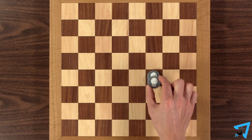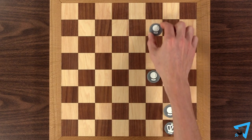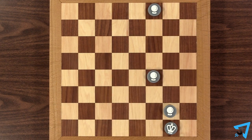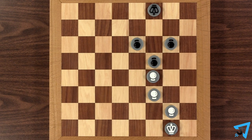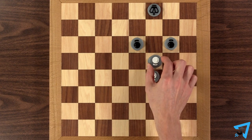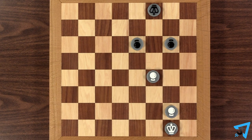Cruise pawns are allowed to travel through friendly pieces, but may not end their turn on a friendly piece nor on an empty square. They may not travel through an opponent's piece. When the cruise pawn reaches the first enemy piece, it blows up and both the cruise pawn and the enemy piece are removed from the board.